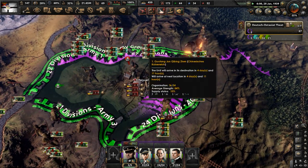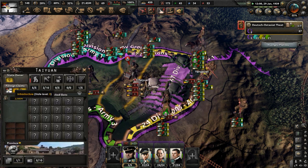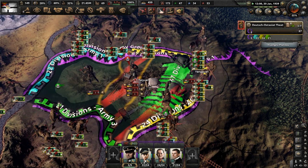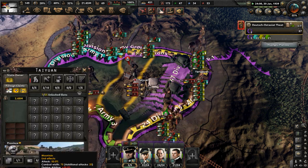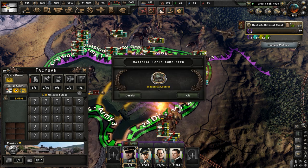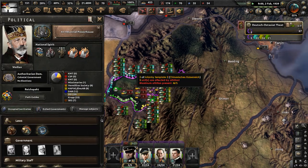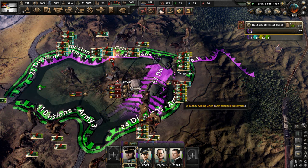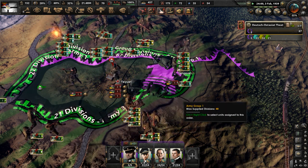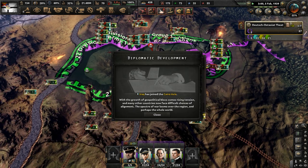Come on, just fall — these land forts, man. Have we not done any damage to them? We have tactical bombers and everything, they should have taken some damage. Industrial centers is done — let's now do air and industrial powerhouse. I think it may come down to us attacking a couple of provinces again, attacking a couple of land forts all over again.